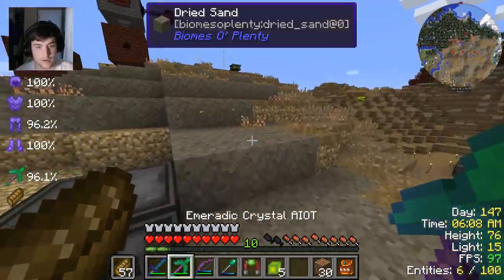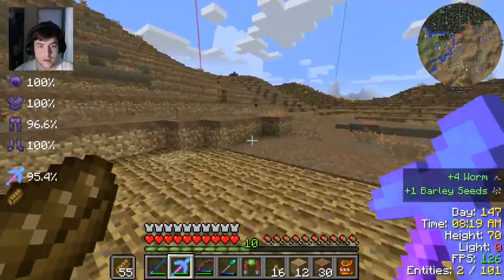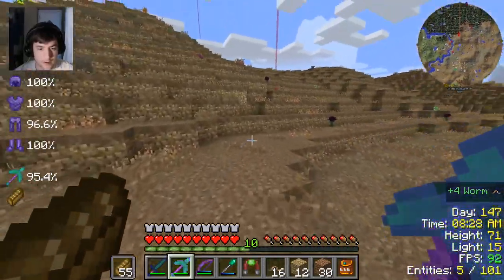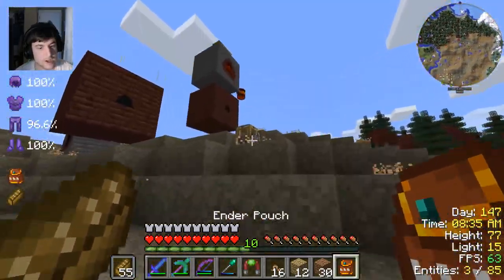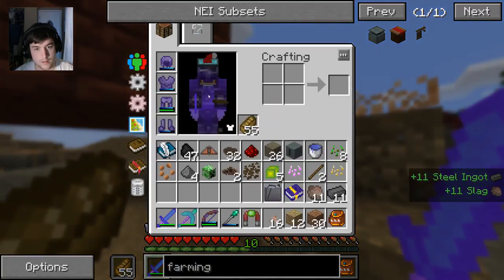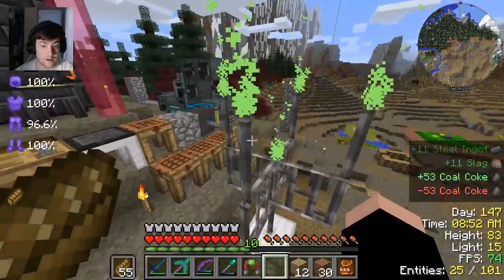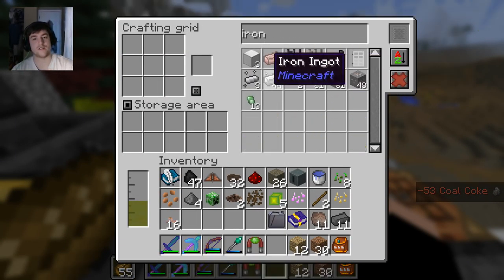Time to get some worms. Let's find some dirt without grass to make this a little easier. I got a decent supply of wormies - it's probably not enough for what I want, but I'll come back if I need more. Oh yeah, that reminds me - over here, I was making a ton of steel. 53 coal - that's going to make tons of steel if I have the iron to convert. Finally - look at that, it found a biome!